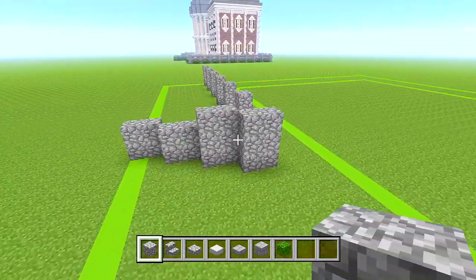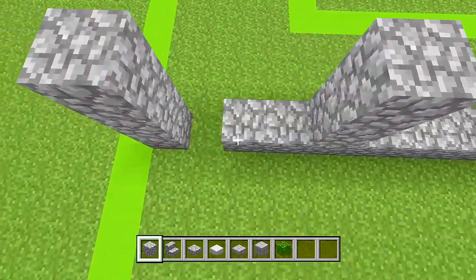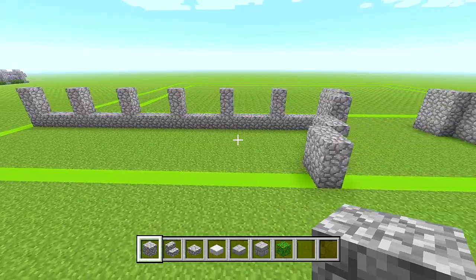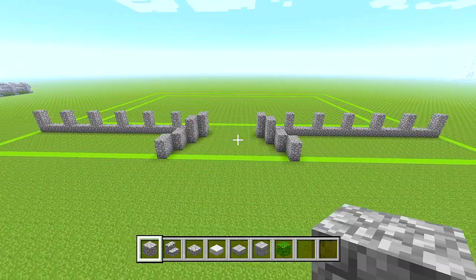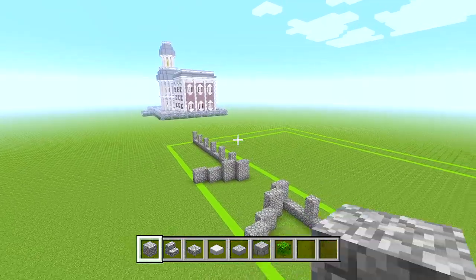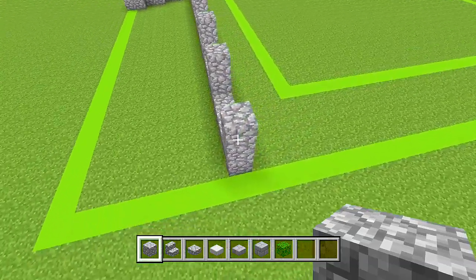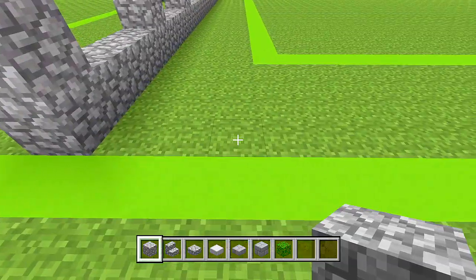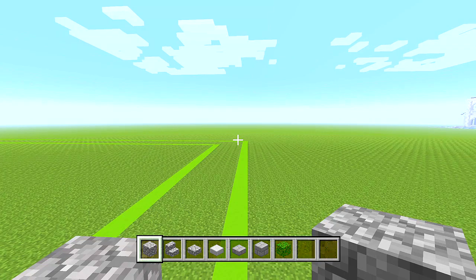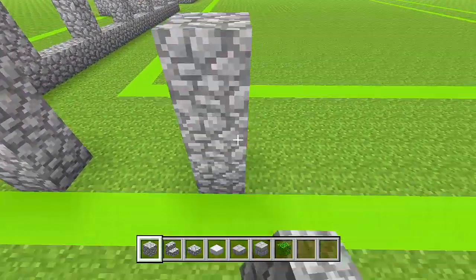Do the same on the left side as well. At the front of the build this is what we should have so far. Next, work your way towards the back on the right and left sides, doing the same pillar pattern — 3 spaces apart — until you're right on the last block of grass before the concrete, not on top of the concrete.